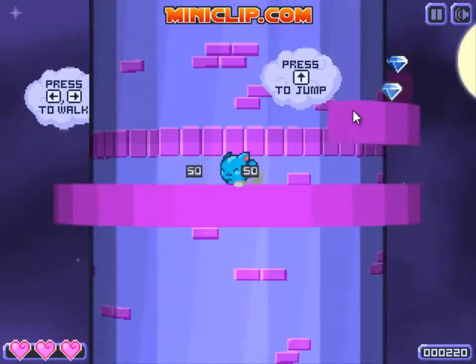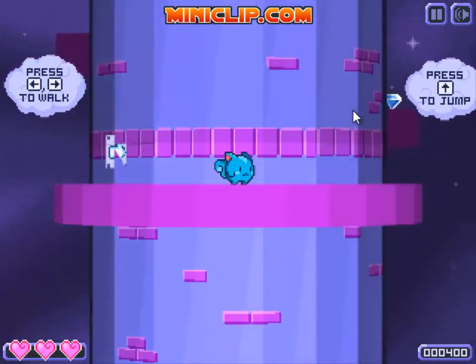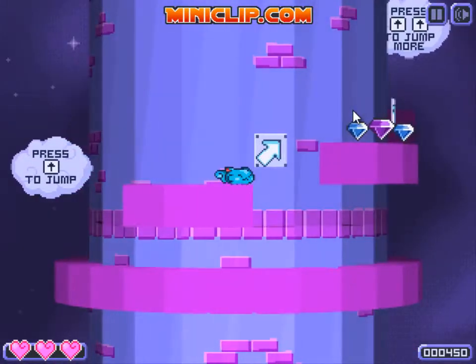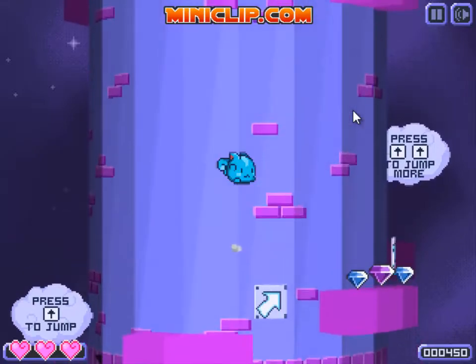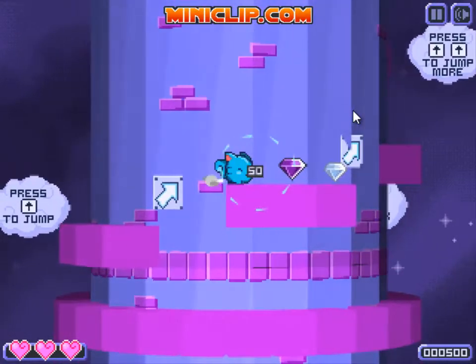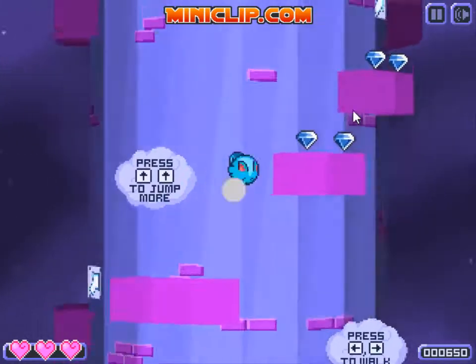You can run by double-tapping the arrow keys, or just walk by pressing the arrow keys. You can press up to jump, or you can double jump. You can also duck with down, and while you're in the air you can do a ground pound by pressing down — kind of fun.